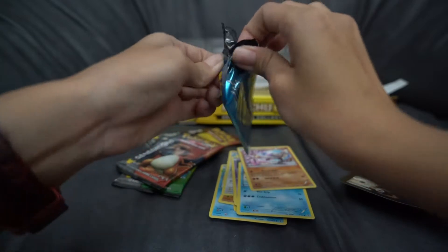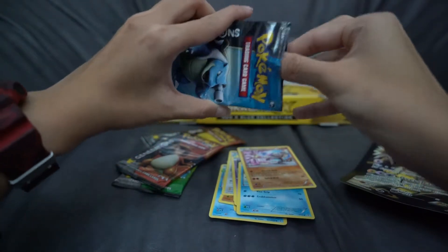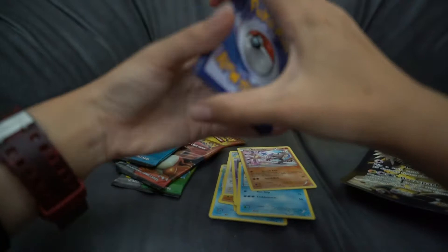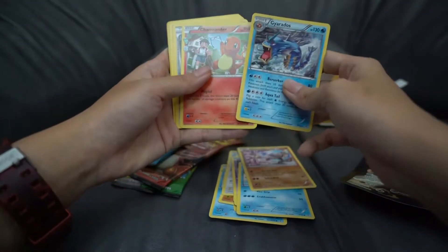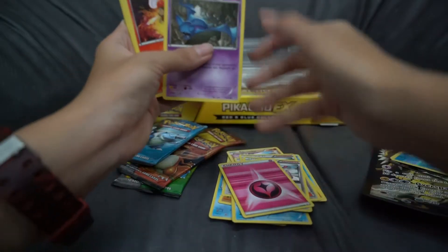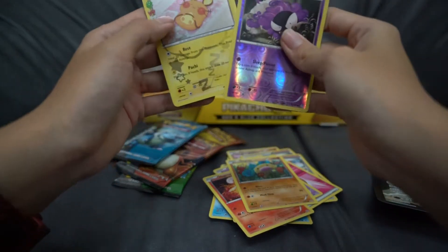Let's go with the Blastoise pack — come on, good pull please. Okay, 4 cards: 1, 2, 3, 4. Ooh, Gyarados — fitting! Charmander, Nurse Joy, Pokémon Center lady, fairy energy, not again — magma. This is like the Pikachu wannabe.